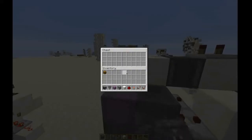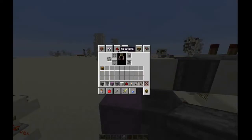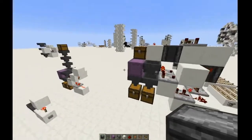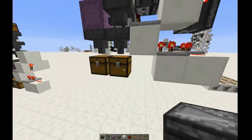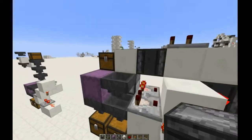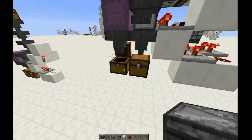So if you put in a shulker box and some other random item — you can also put in other non-stackable items and it'll work too. This machine will get to work, and I'll put the shulker box in here eventually, as soon as that actually goes through the system, and all the other stuff in here.